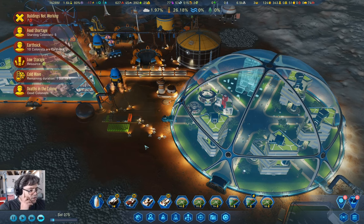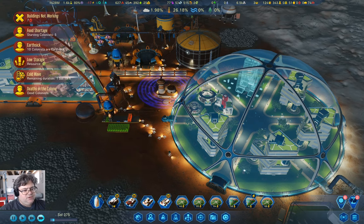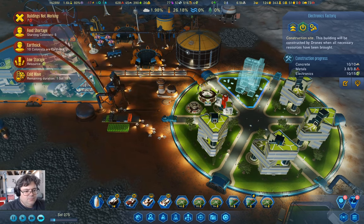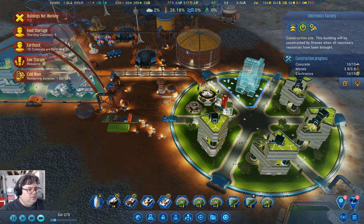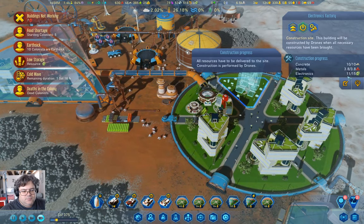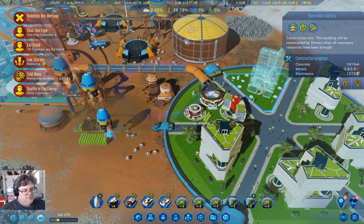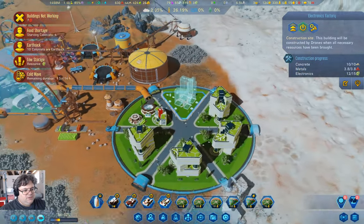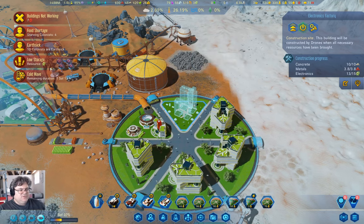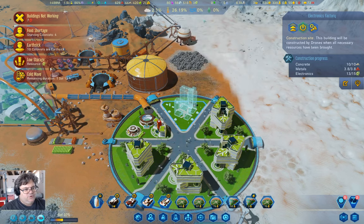We got another quake underground. Cold wave is going to last for another sol and a half. We just need six more of those. Four more. It just needs to produce them — that takes a little bit. Thirteen. We need a couple more, and once this is in full production swing we should have plenty being produced for all of our needs.